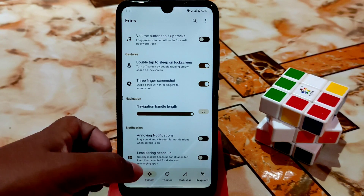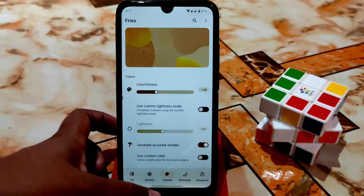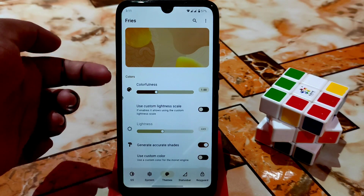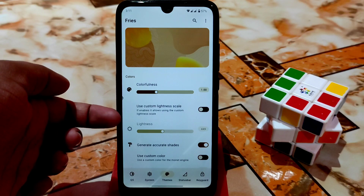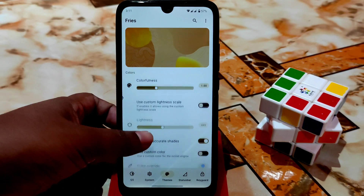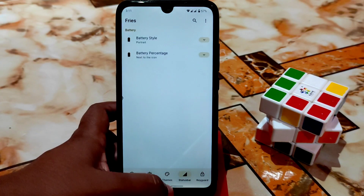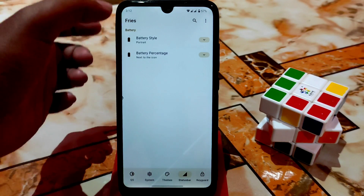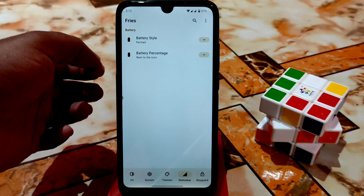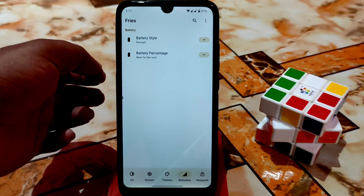You can lock annoying notifications, which is really important. There's also a 'less boring heads-up' option. Here is colorfulness — you can increase the color, use custom color lightness, and generate accurate shades according to your choice. We also have a status bar with battery, but there's no built-in traffic monitor in this ROM — don't worry, it will be added in a future update.